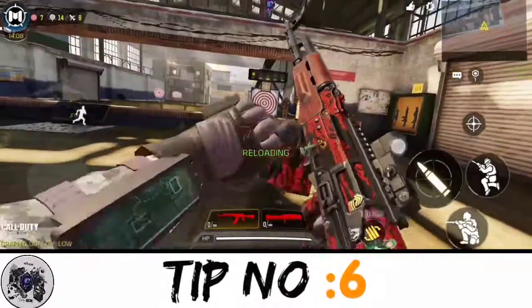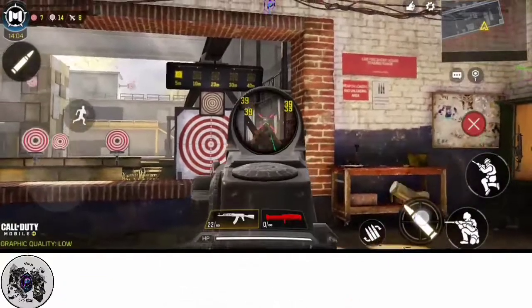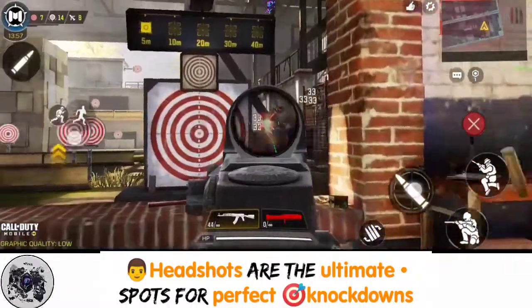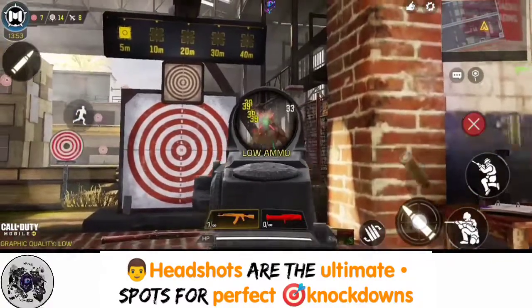Tip number six. You need to go for the head. We all know that the head is the perfect spot to drop down your enemies faster in every mobile game. So practice and teach your thumb and brain to always go for that headshot.